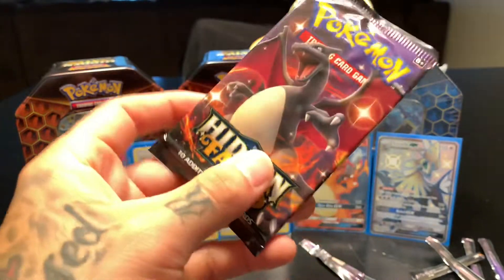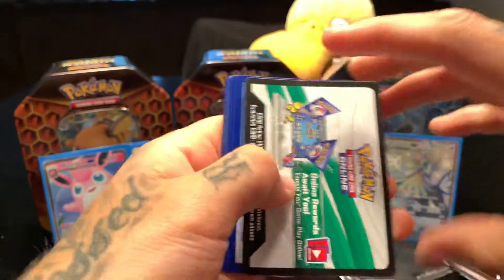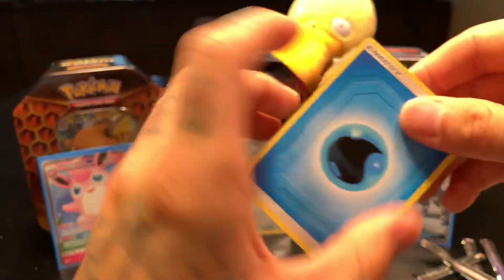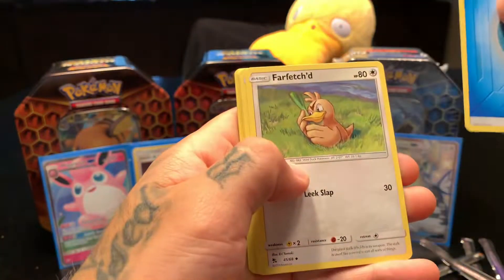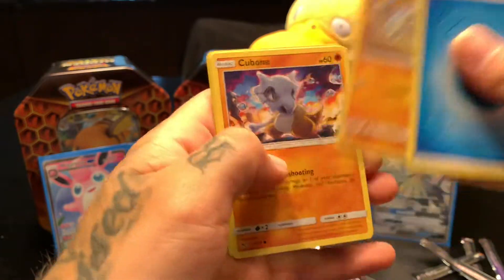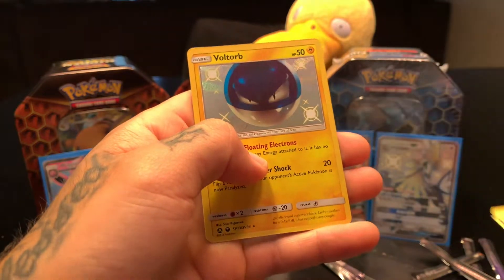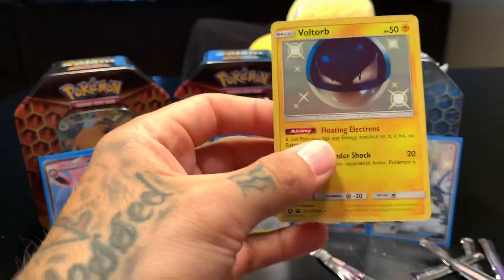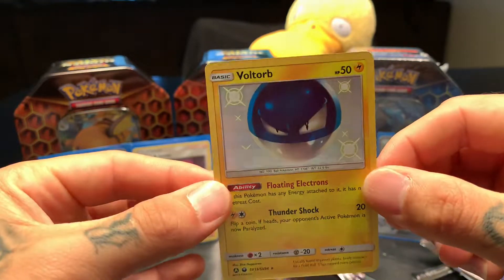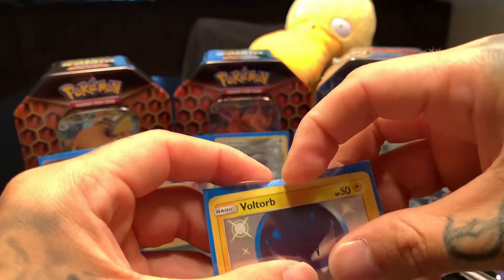Save the best for last — beautiful new fresh pack opening. Code card one two three four, going dark — nope, water. Far-fetched, Jinx, Misty's Determination, Ekans, Geodude, Cubone, Eevee, Clefairy — oh my goodness, the Voltorb — Shining Voltorb! Look at that, I love it! And a Clefable — but the Shining Voltorb is where it's at. I love it, that is just pristine. Sleeve it up!